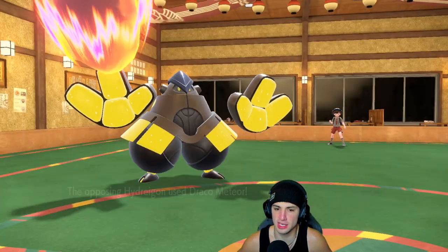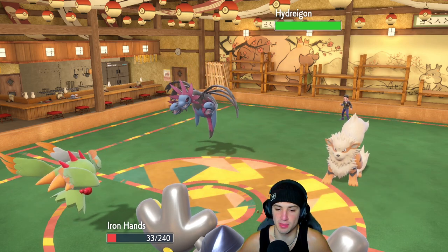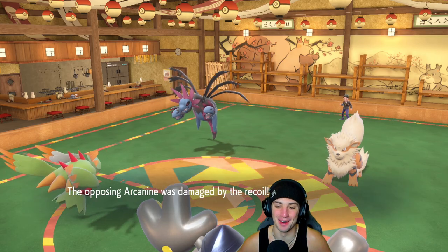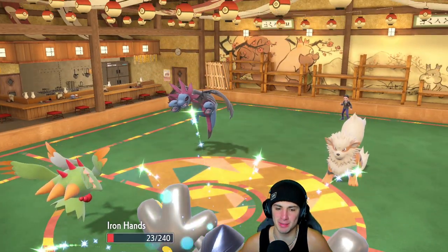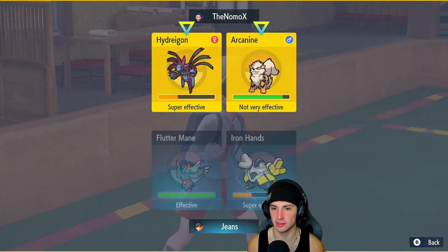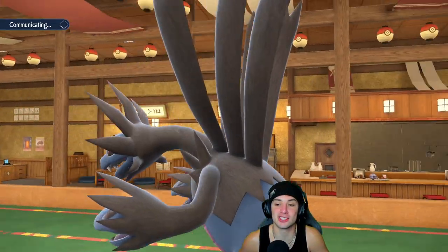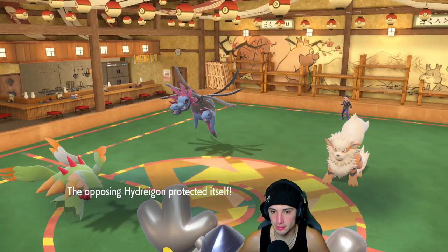We hard swap into Flutter Mane, get one Intimidate back. No Terastallization yet — and we got a crit. We ate it, we have Sitrus Berry — that just goes to show how bulky Iron Hands is. We're at 93 HP. Going for Fire Fang, can we soak it? We soak it — Sitrus Berry clutching up! The Drain Punch doesn't KO but we get back a ton of HP, sitting in a very very good position.